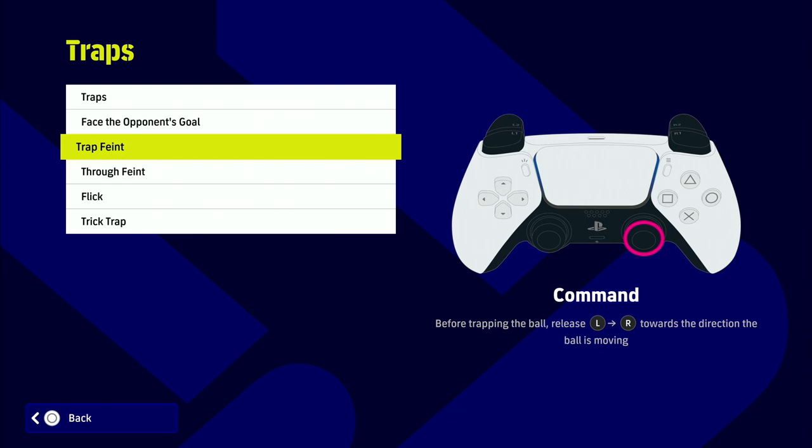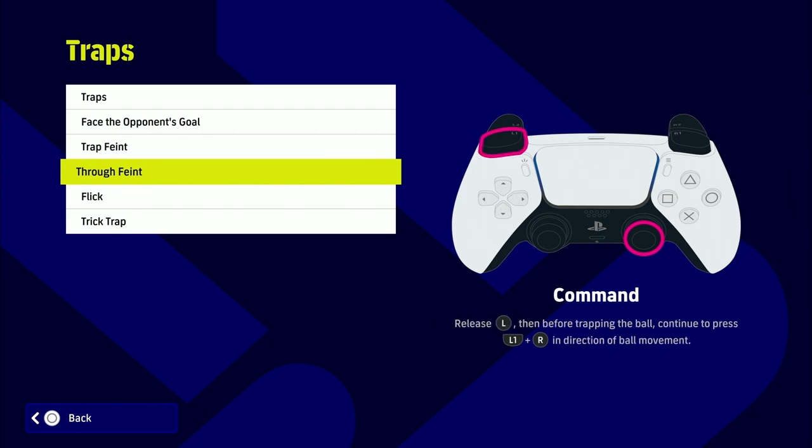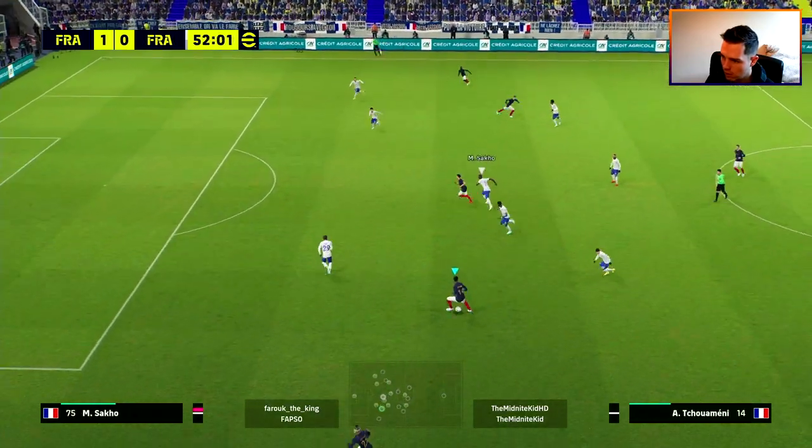I'm going through this quickly, but we have a lot of examples coming up along with a breakdown of how to do it and when I recommend doing it. This can be very effective — I use it quite a lot on the wings. Against good players they'll catch on, but you can switch it up and create a lot of open space against most players.